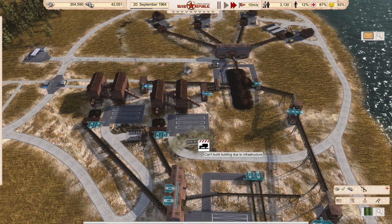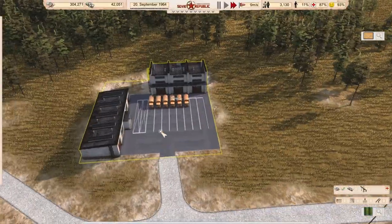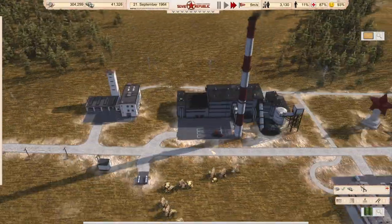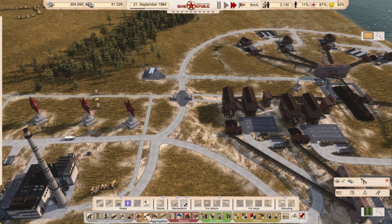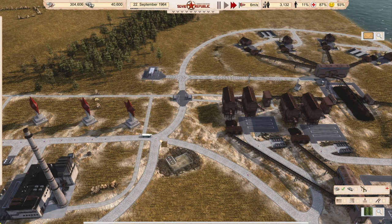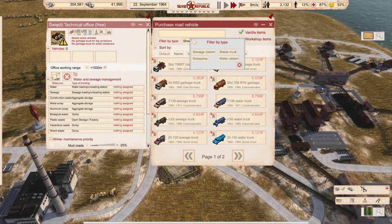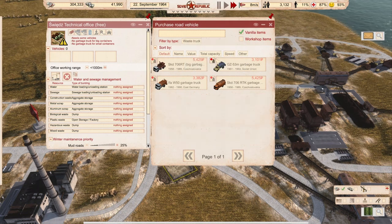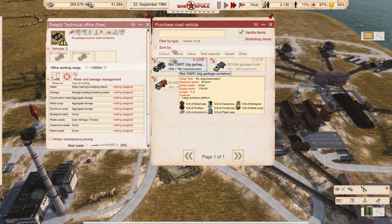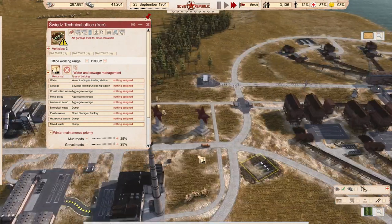Our normal waste trucks won't take care of these industrial containers — we need specialized waste trucks. Let's get a new maintenance office. We go to waste trucks and get the container ones. We say: collect the mixed waste — which contains mostly construction waste — and put it here, and they should spring into life.